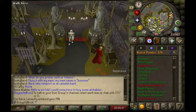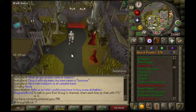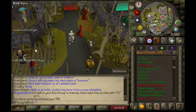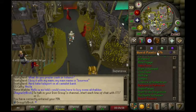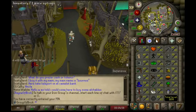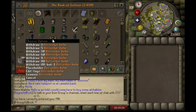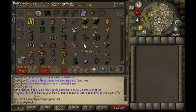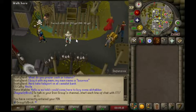Sorry everybody — I recorded three clips of me completing In Aid of the Myreque, In Search of the Myreque, and Shades of Mort'ton, but sadly my audio was muted, so I can't use those clips. Pretty new to this. 174 quest points — did get a couple of levels and a couple of bank upgrades. Just want to show you: zerker helm, rune platebody, rune legs — best in slot for me at the moment. That concludes today's video — thanks everybody for watching.